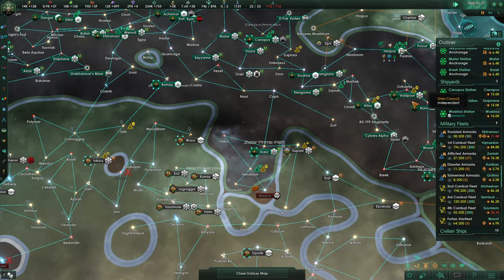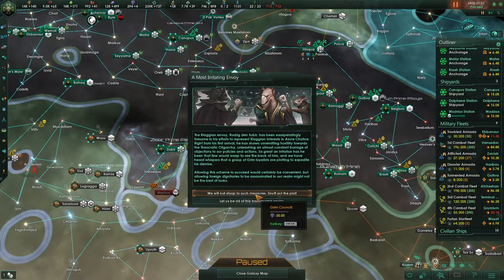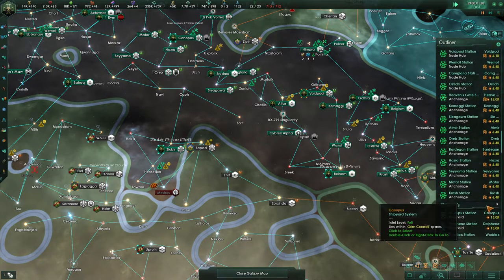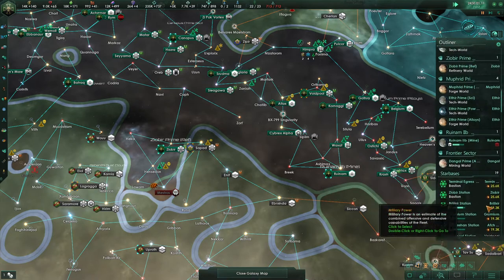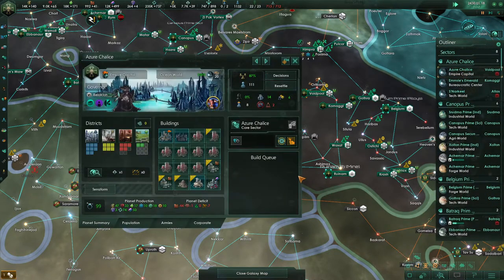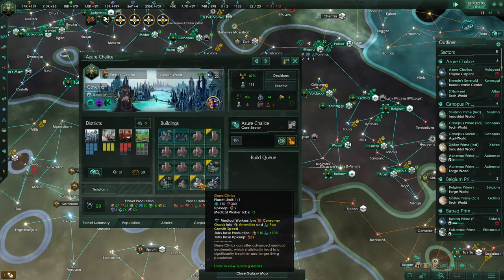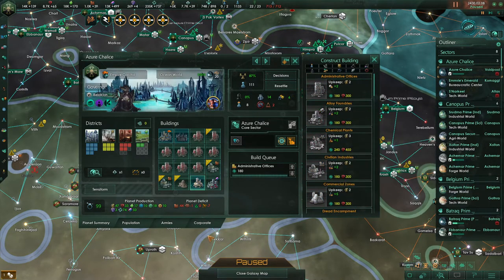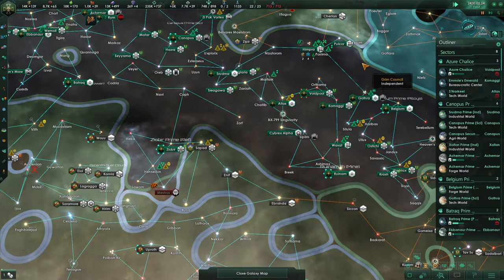We've got three shipyards. Oh, a most irritating envoy — we'll just spend the influence, we don't really need that right now. We do have some worker unemployment on our capital. There isn't really a point in having a gene clinic here at this time, so let's replace that with an admin office, because we're going to start having our population grow super high.